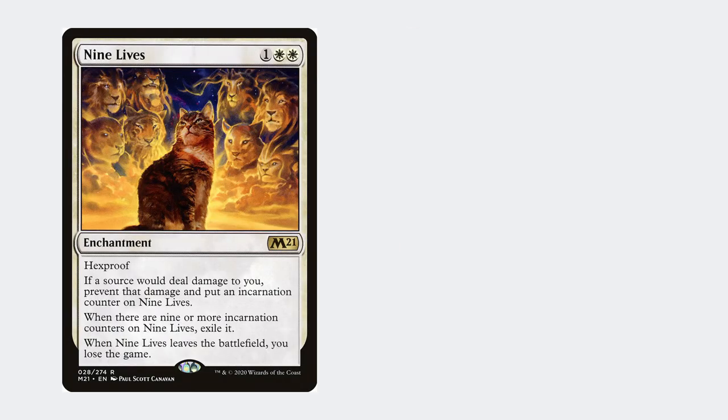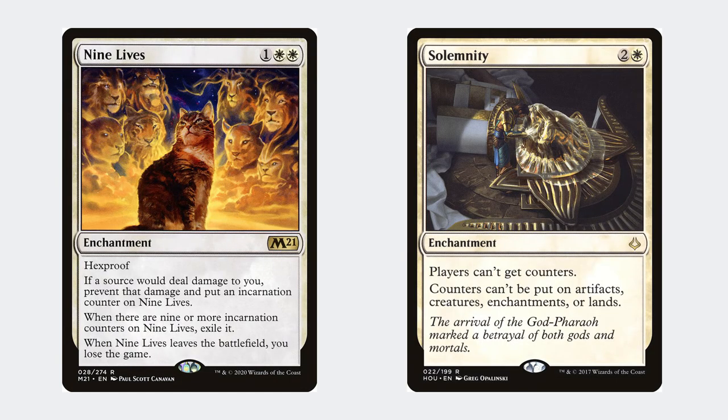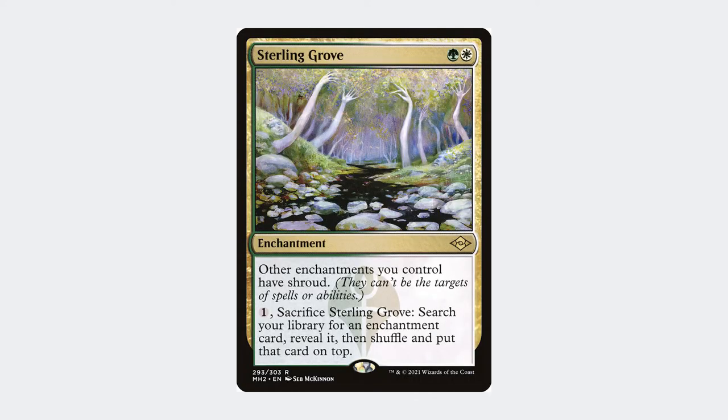You then have 9 Lives and Solemnity, which combine to prevent all damage dealt — in some matchups this is an instant win, and in others it's enough to slow them down while you get card advantage. Sterling Grove can be used to protect these enchantments, but equally used to tutor for this combo.